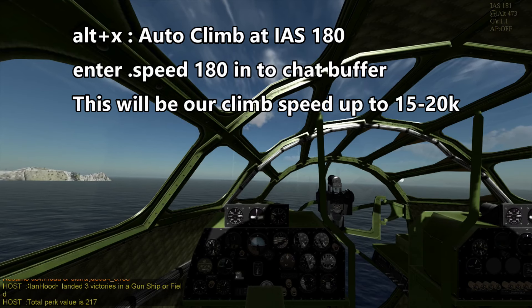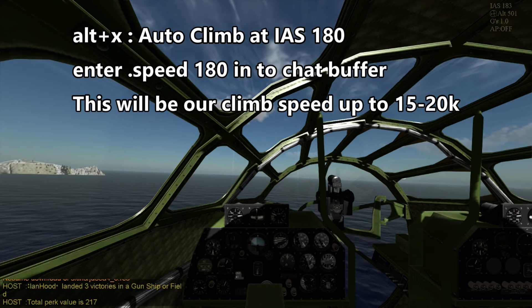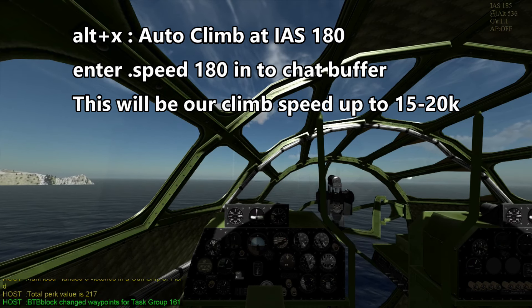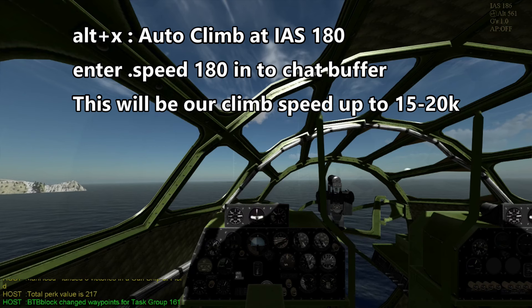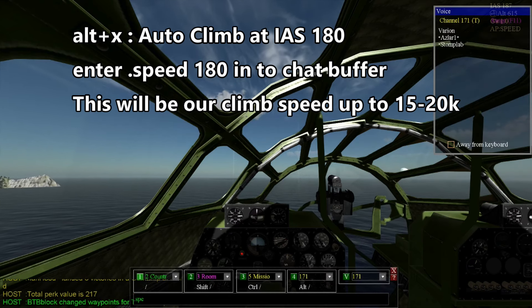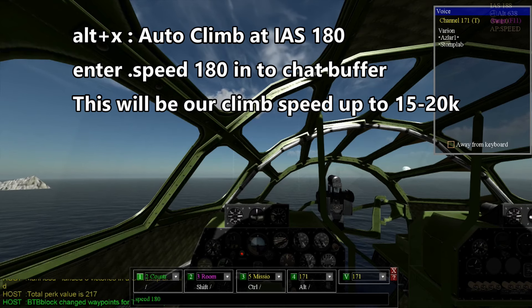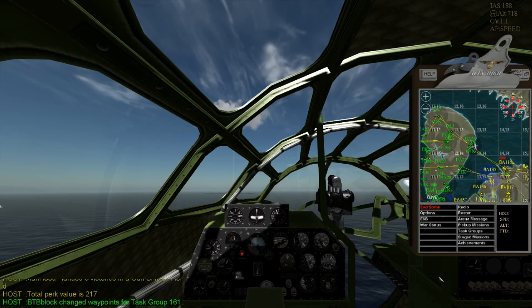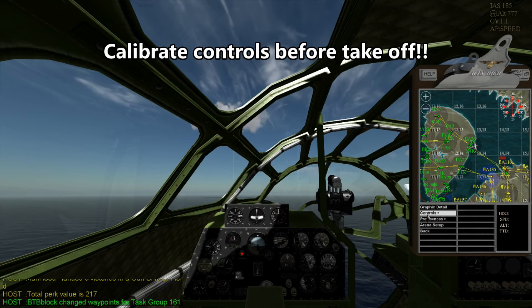So we're going to go ahead and do an auto climb, or a speed climb, and set speed at about 180. I'm going to wait for this to get a little bit higher. Now we're at speed 180, now I'm going to go into calibration, because I forgot to do that.